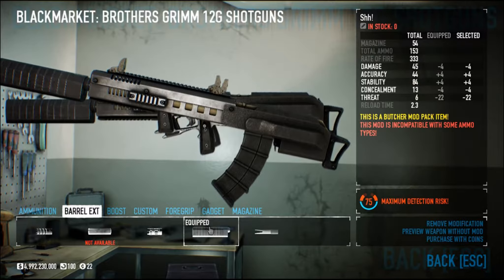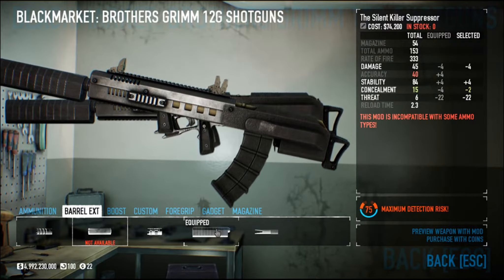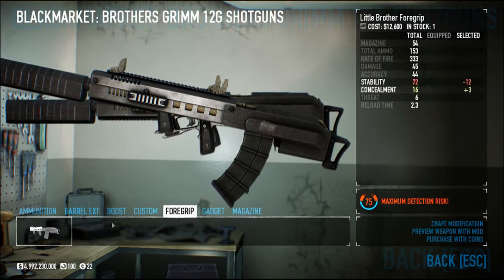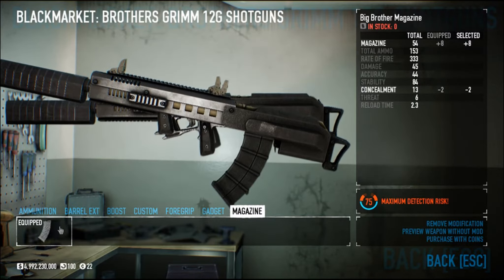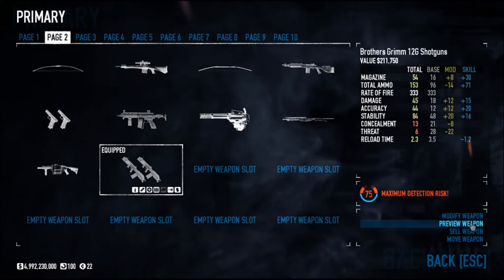For barrel extension, the Shush Suppressor is the best suppressor. We're not going for concealment, we're going for all-out loudness even though they're suppressed — it's like a combat build. This one is good because it gives you bonus accuracy and stability, as opposed to the one that just has bonus stability. The boost is going to be accuracy. Custom is going to be auto-fire. Skip foregrip, and then get the LED Combo for that bonus stability. Be careful with laser colors — avoid red because it can confuse your teammates with sniper lasers. Get the Big Brother Magazine for more ammo in your clip.